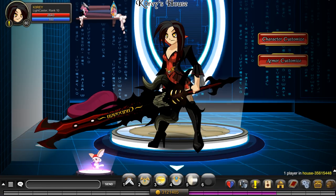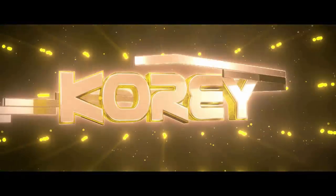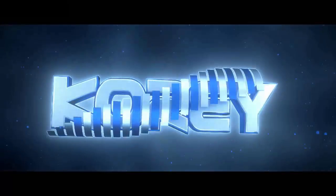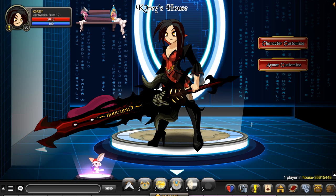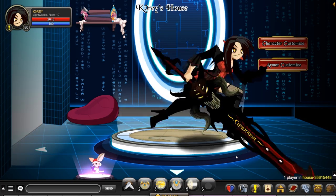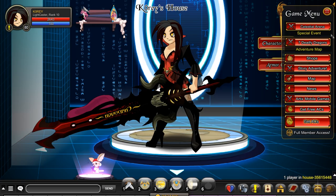This is a quick guide on how to get the Lightcaster class. First things first, make sure it is late September or early October — that is when the seasonal class comes out. It comes out once per year and usually stays out for about a month.